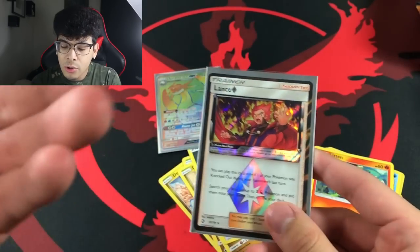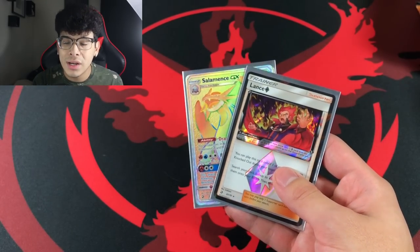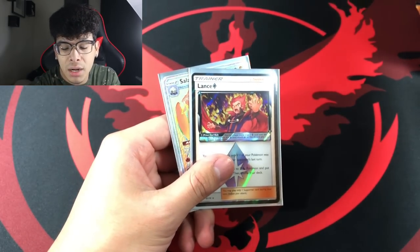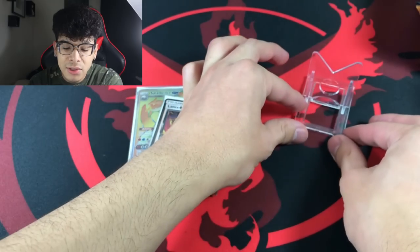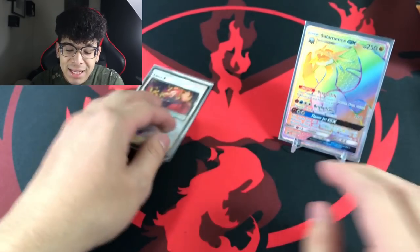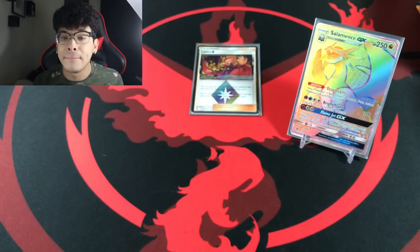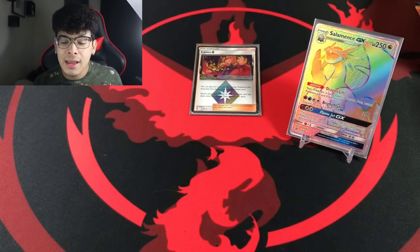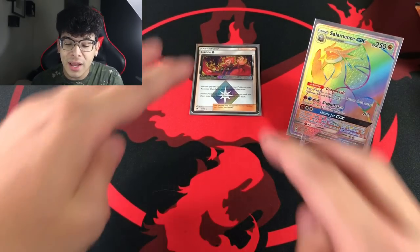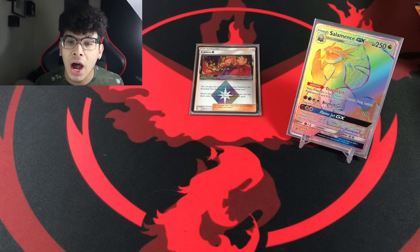We also have to sleeve up Lance because we got to show some appreciation to the prism stars — prism stars do not get that much attention. I also forgot to bring the star of the show, the golden Ultra Necrozma, which will be on the card stand by the end of the opening. Before we continue, we got two ultra rares in one single pack!